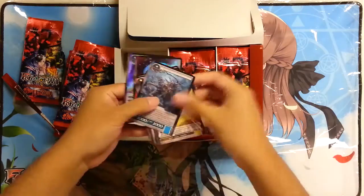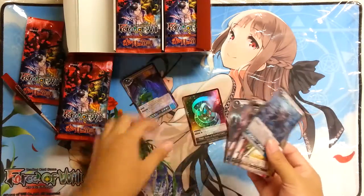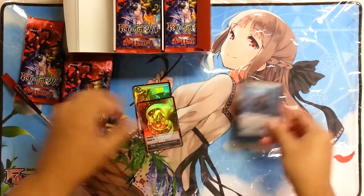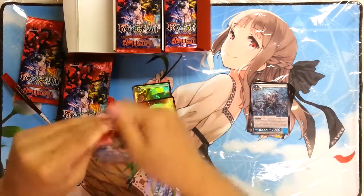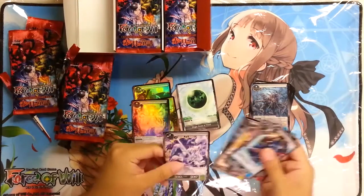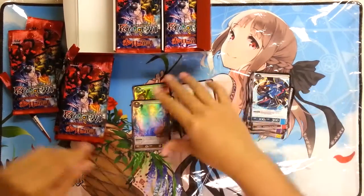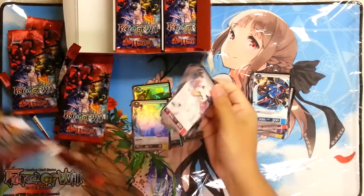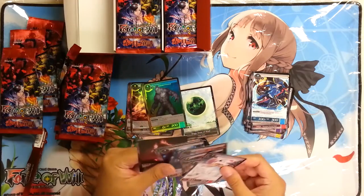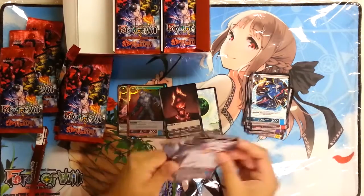I'm going to start off with this pack. Hamelin stone, Hamelin, and nothing else good — I'm sure there's good stuff. Fairy stone. I don't have a lot of commons from this set, that's why I'm actually opening this box. Tall fairy tale, deep ones, this one. It has a lot of nice staple commons.